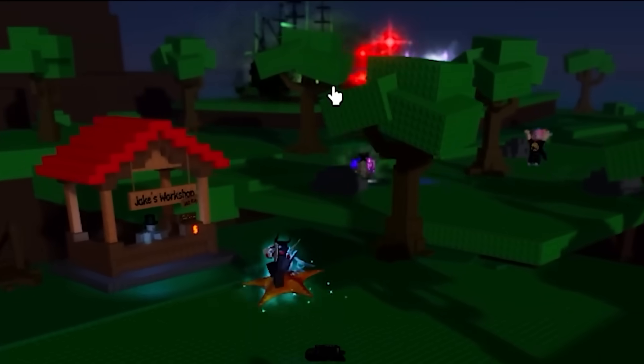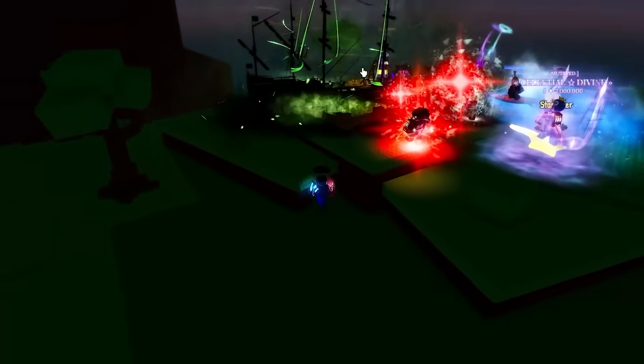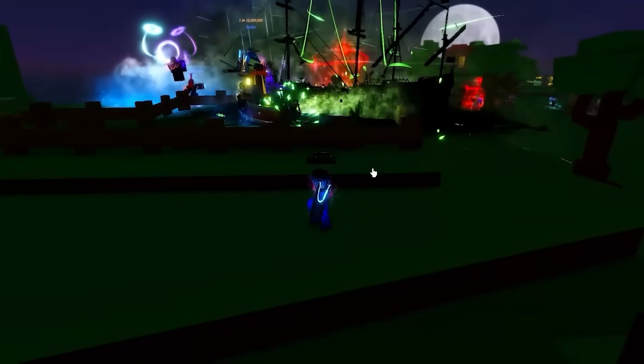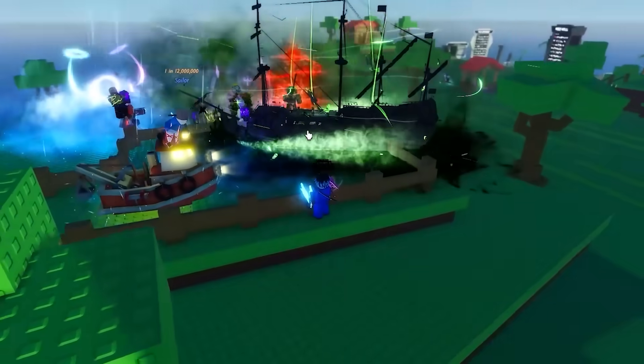I can already see a Sailor Flying Dutchman over there — did they rework it again? There are like little lightning bits coming down now, which looks insane. They're actually making this aura goated. I just wish you could see the boat a bit easier because it is kind of hard to see now.